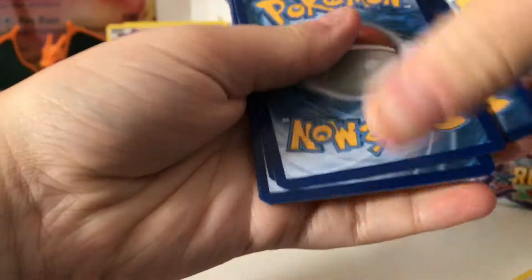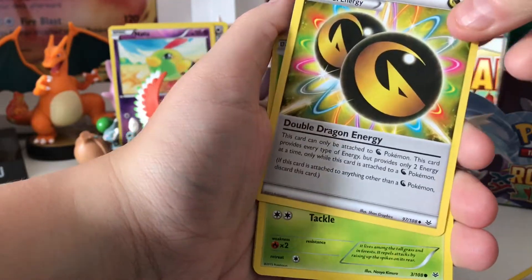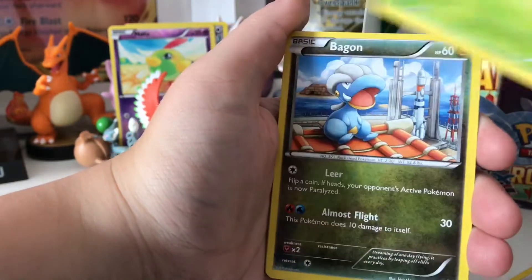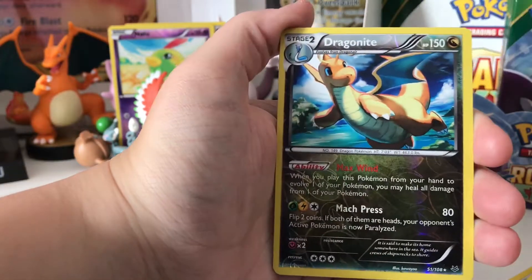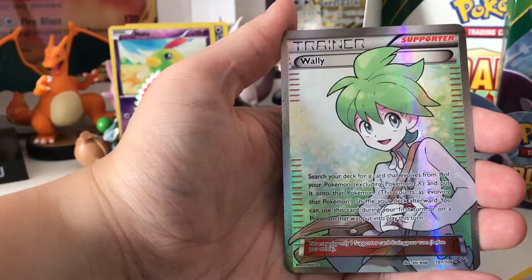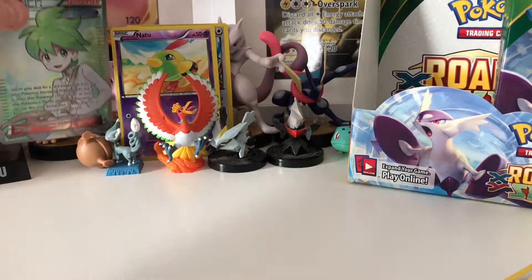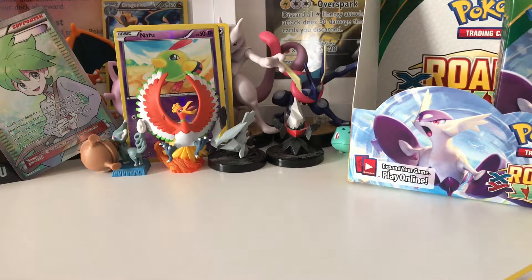Three from the back. Ninjask, Dustox. Oh — Double Dragon Energy, one we've not had before, the only energy in this pack I think. Whismur, Bagon, Binacle, Binacle, Gligar, Meowth. Reverse Holo Dragonite — that is so cool, very nice. Dragonite is always cool, you can't go wrong with a Dragonite. And yes — Full Art Wally! Awesome. I'll put both back there.